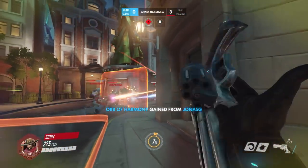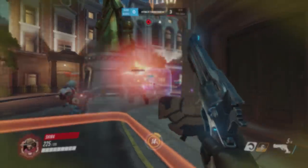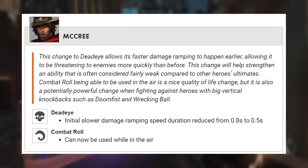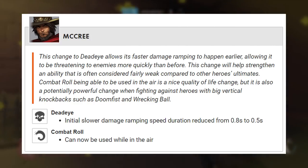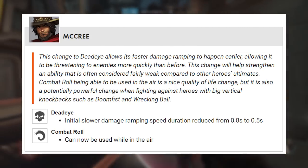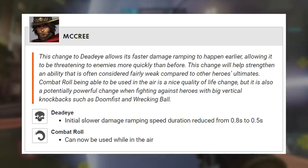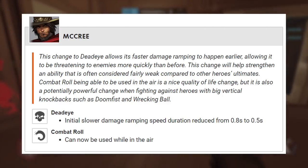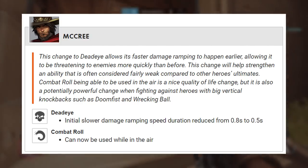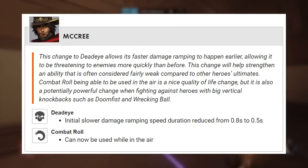Next up, we gotta talk about McCree, who actually got a buff — like one of the best characters in the entire game got a buff. Quote: this change to Deadeye allows its faster damage ramping to happen earlier, allowing it to be threatening to enemies more quickly than before. This change will help strengthen an ability that is often considered fairly weak compared to other heroes' ultimates. Deadeye's initial slower damage ramping speed duration reduced from 0.8 seconds to 0.5 seconds, so it's gonna be able to do lethal quite a bit faster, which makes the ult better. Still not amazing, but a lot better.